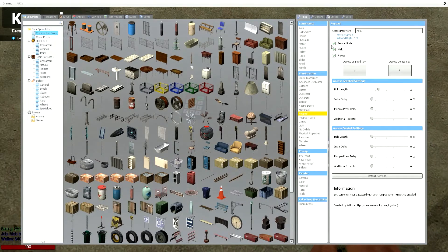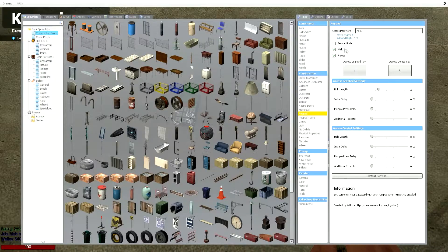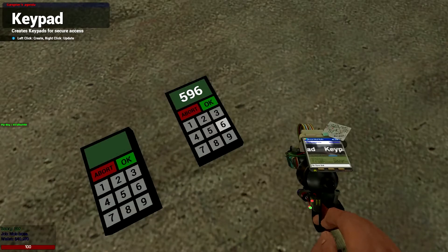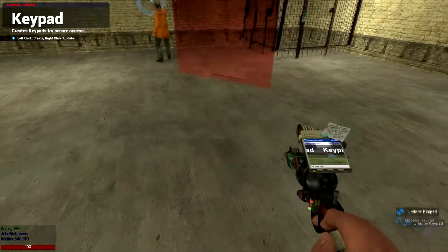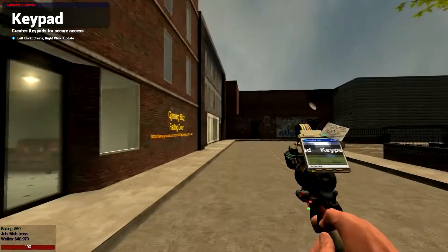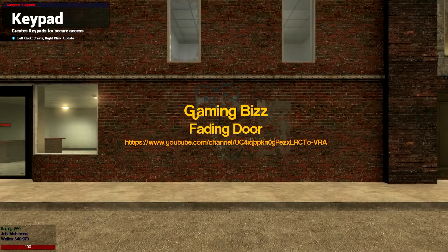Also, secure mode — you're going to want to keep that on, because without it, this is what it would look like when you're typing in. Other players can see this. So I'd recommend using secure mode. But that is it for our fading door tutorial. I hope you enjoyed. Peace out!